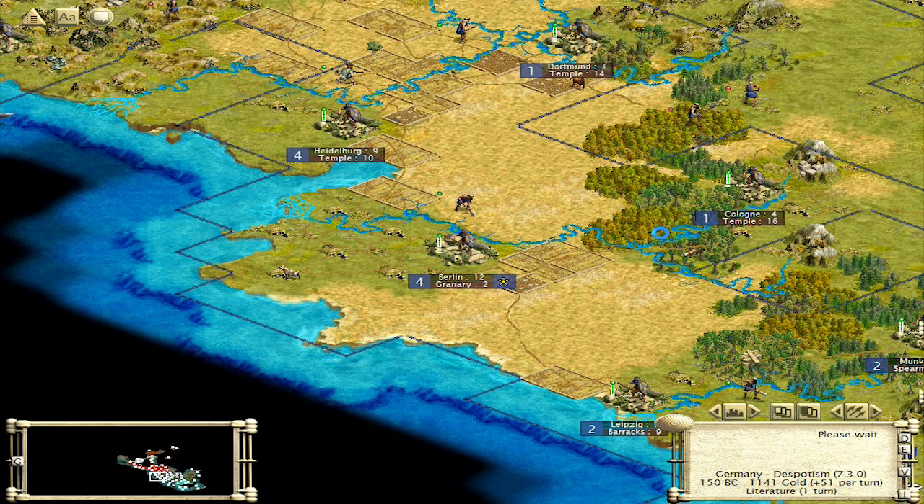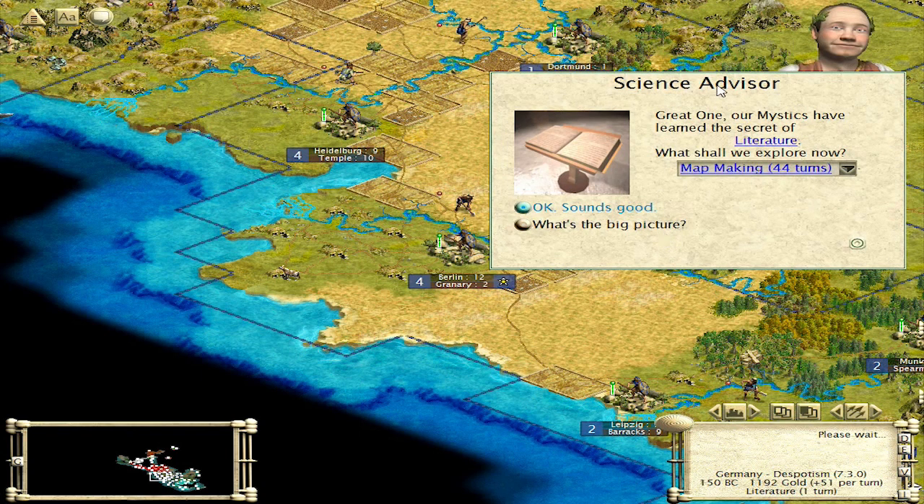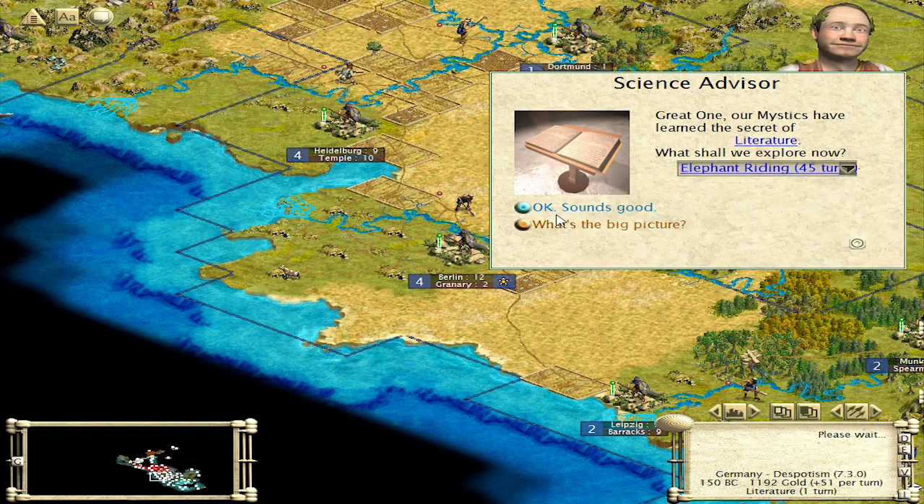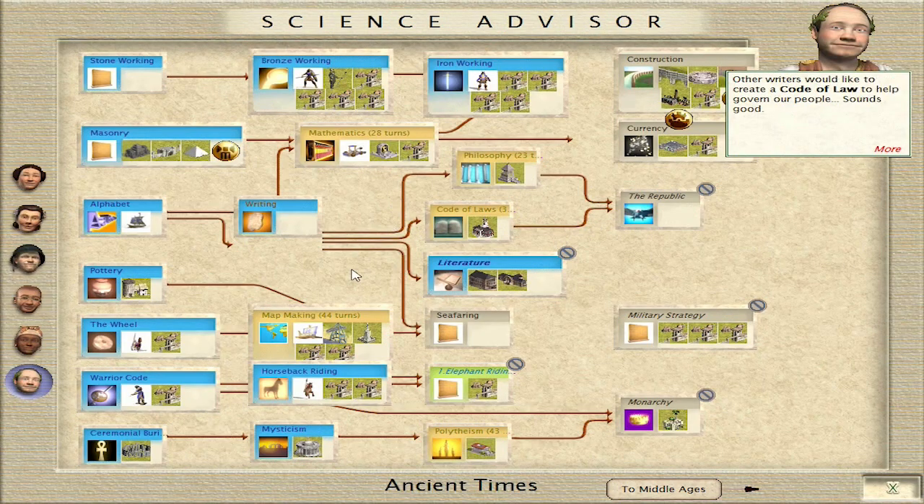Here comes Literature — start on the Great Library. We'll end it here and then next episode we'll try and do some trading. I don't know what we're going to do to get tech even, but we're going to have to do some creative things here. Perhaps we'll go to Elephant Riding — I'm not sure yet. Literature acquired! Let's try Elephant Riding. Philosophy would be nice but I've never been able to get it. Polytheism has already been found, map making has been found by somebody, math has been found.